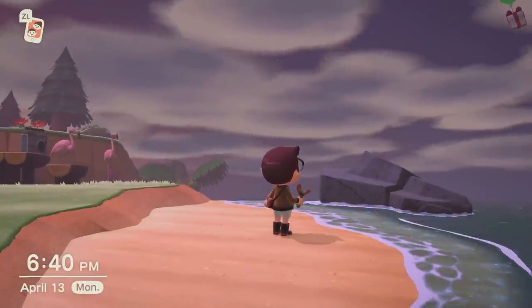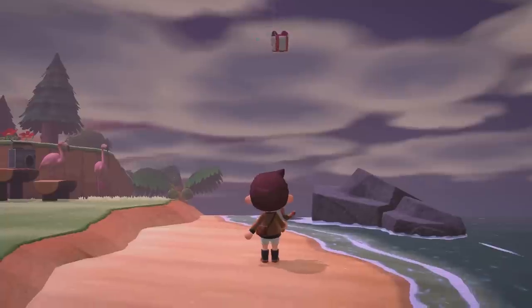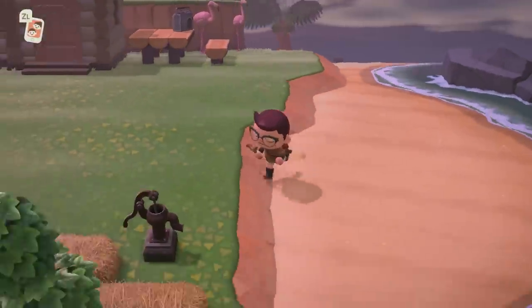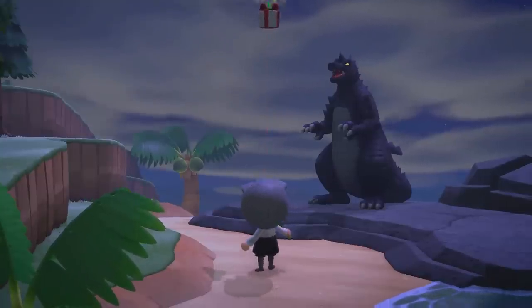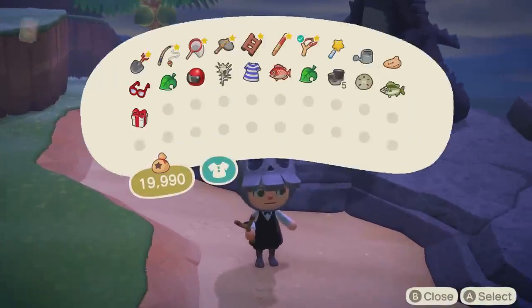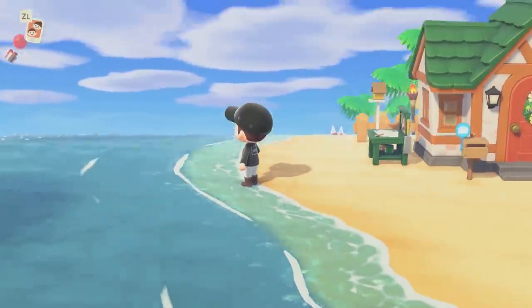For the green balloons, we hit a total of 16, and they dropped 4 pieces of furniture, 6 DIY recipes, and 6 pieces of clothing. It doesn't seem like green balloons drop anything particularly special, but it is nice that the ratio was fairly even — they don't seem to favor one item type over the other.